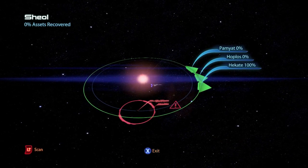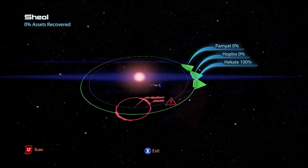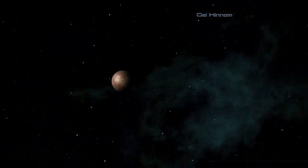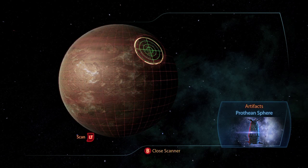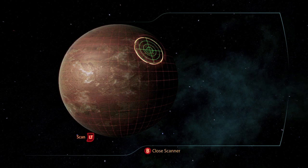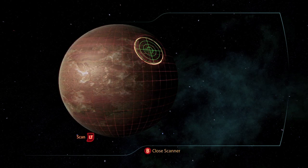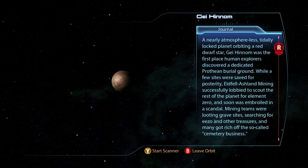This is the Hades Nexus, which contains 4 planet systems. In the first one, Sheol, on the planet Zhihennom, is the artifact Prothean Sphere. If you take it to the refugee in the docks holding area back on the Citadel you get a war asset of updated Alliance Engineering Corps for an additional 40 asset points and 15,000 credits.